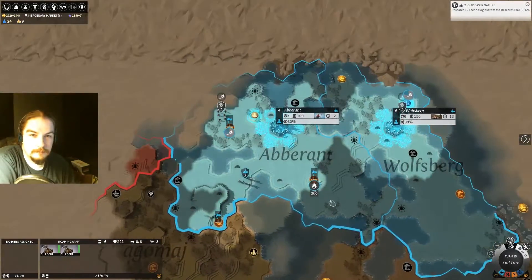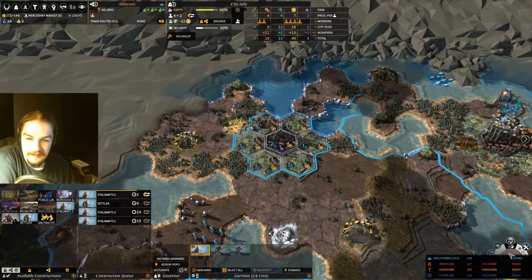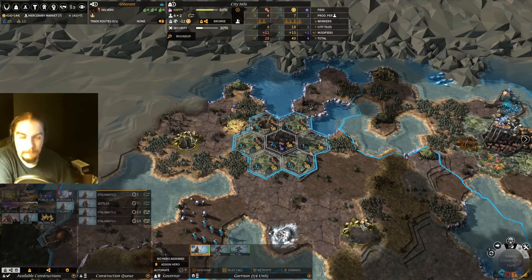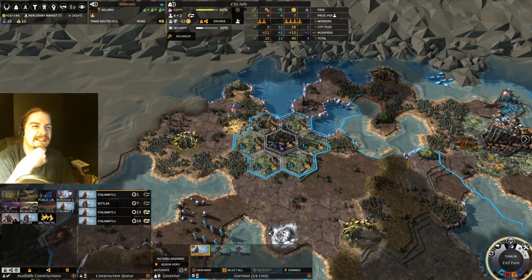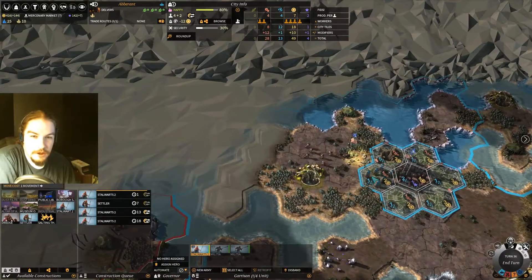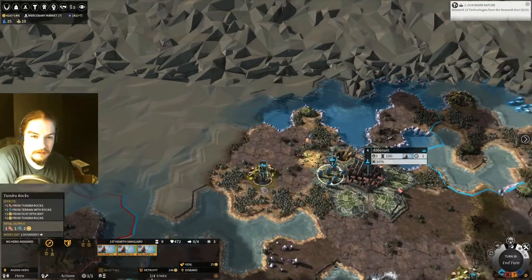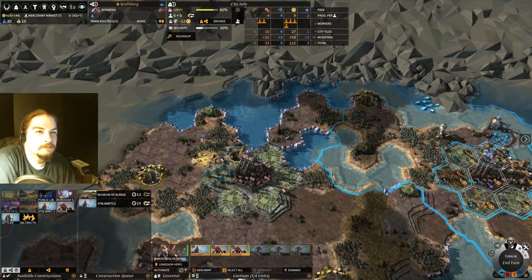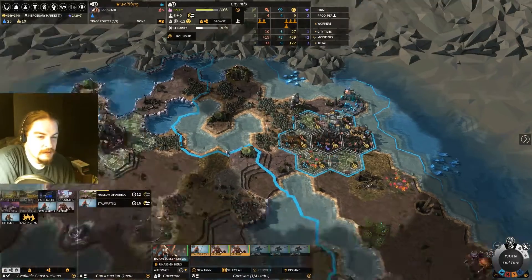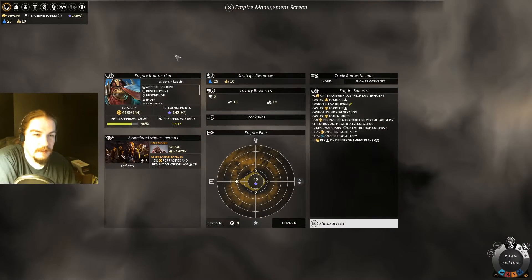Let's see if we can't get up here and kick some ass. Hopefully we can get the settler in here. I don't really care if the Alai beat us to it. We're a little behind them. I'd like that region though just for the wine. Wine is hugely powerful. The dredges are taken care of. We're happy right now in both our cities — we could be fervent with wine, and that's why I want wine.